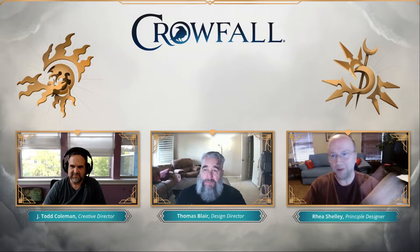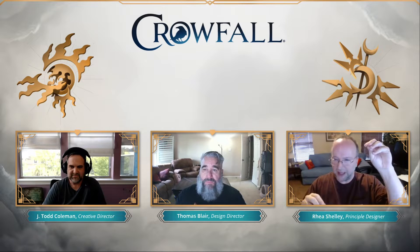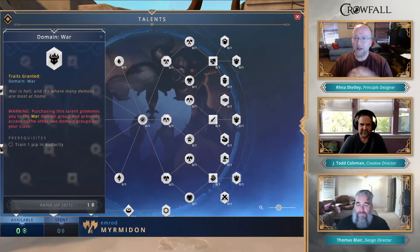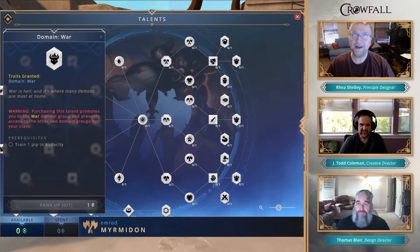Sometimes I have to work my way to something I really want, and I can't get everything. At the end, once you pick your promotion class and work your way down that, you get a choice of what I'm calling domains. What a domain does is it gives you access to a certain group of disciplines.